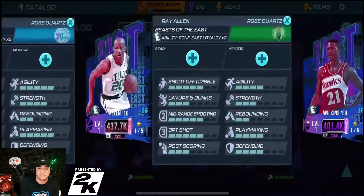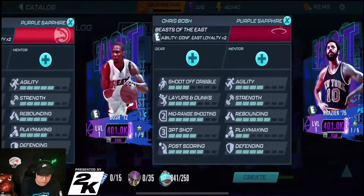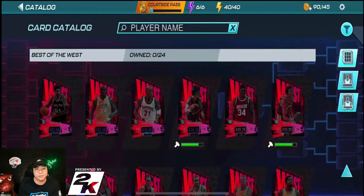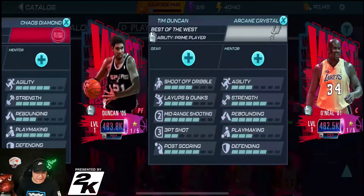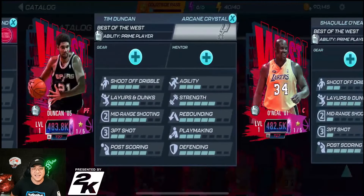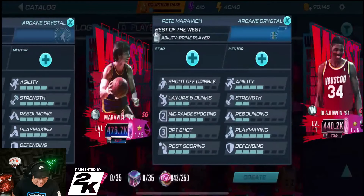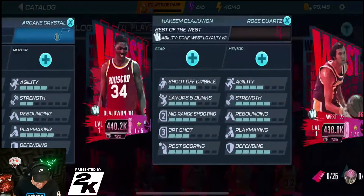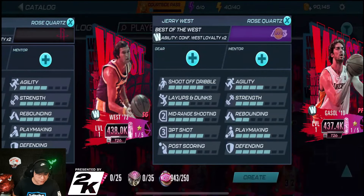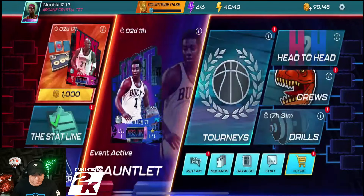We have Paul Pierce, AI, Ray Allen — the list just goes on and on, and that's just the East players. We also have the Beast of the West: Tim Duncan, Shaq, Kevin Garnett the Big Ticket, Pistol Pete, Hakeem Olajuwon, Jerry West with the Rose Quartz, and all that goodness. There are a lot of new players in the game.